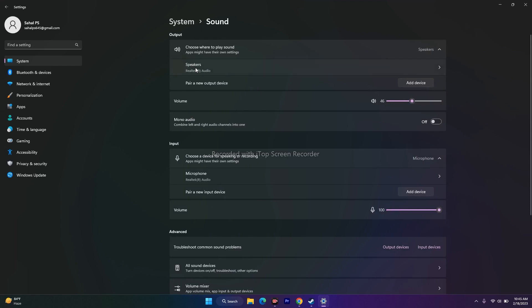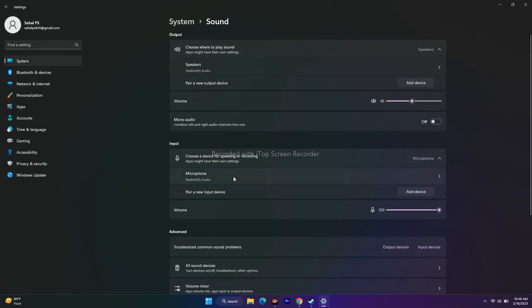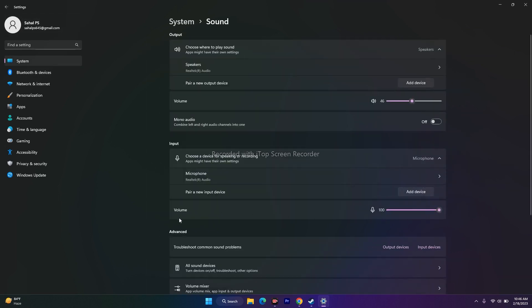From here, click on Speakers. As you can see, Realtek Audio is shown for both the output and the input microphone — both are my speakers. Open the first one and make sure it is good. I have to maximize the volume to 100%. Similarly, in the Realtek Audio microphone, keep it at 100% and make sure it is not muted, as that will cause the issue.